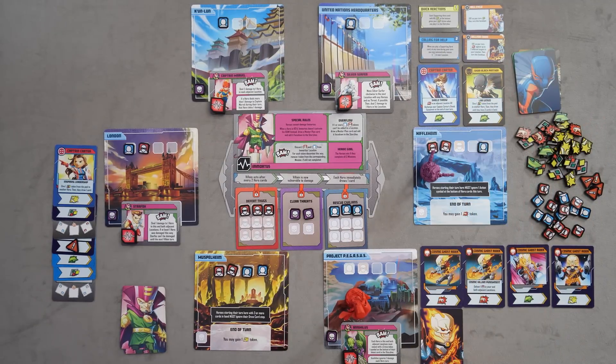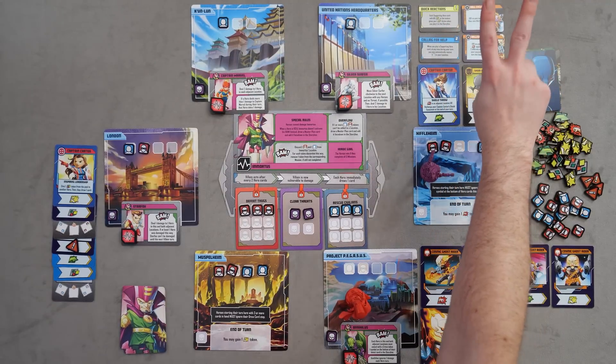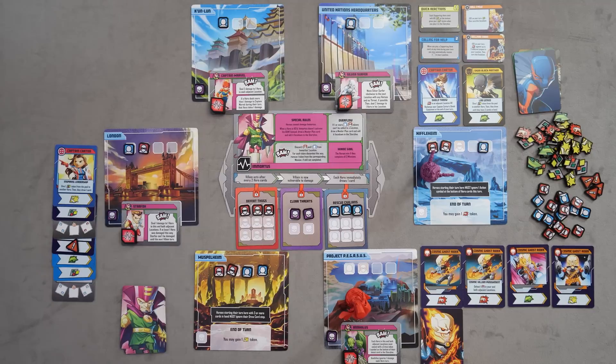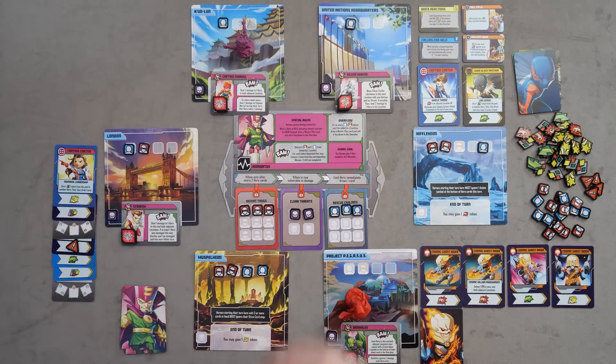We're going to draw a new card for our new supporting hero card - it's Captain Carter again with Shield Throw. Deal damage in an adjacent location or recharge your Captain Carter's Shield at the end of your turn. My turn is not actually done because I should have two movement - one from this card and one from Quick Reactions. Each supporting hero card with no movement gives you a free movement, so we should have two free movement right now. I'm going to use that to get out of this location and start heading toward Captain Marvel to start the process of trying to kill her.